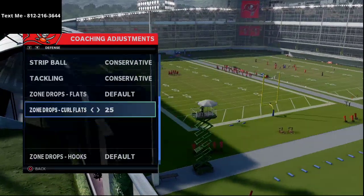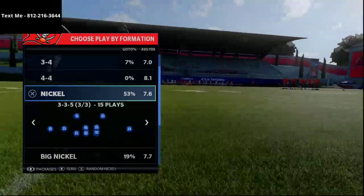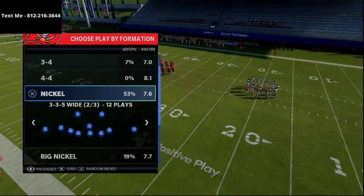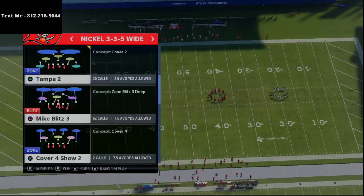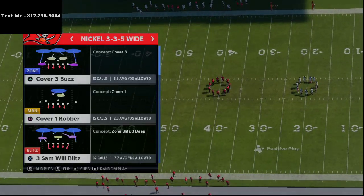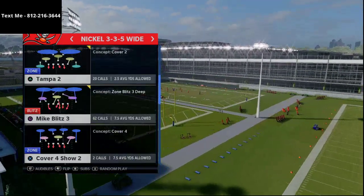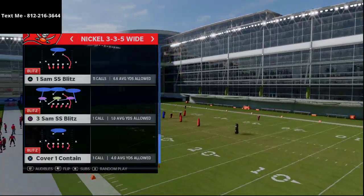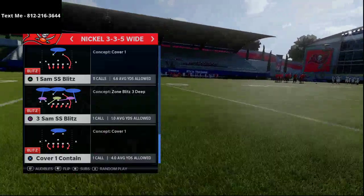I'm going to go with conservative right here and put these at 25, the curl flats. So ideally what you would do is audible into this formation from the Nickel 3-5, but if they're coming out in I-Form Tight it just makes sense to come out in Nickel 3-5 because they're not going to pass a lot. The play that I like the most is the Mike Blitz 0. However, you could do Mike Blitz 3 if you wanted a zone version. You could do Tampa 2, cover 3 — this is a universal run defense. Cover 1 Contain actually might be the best one of them all.